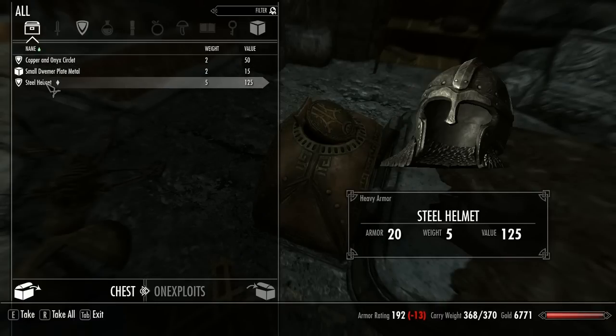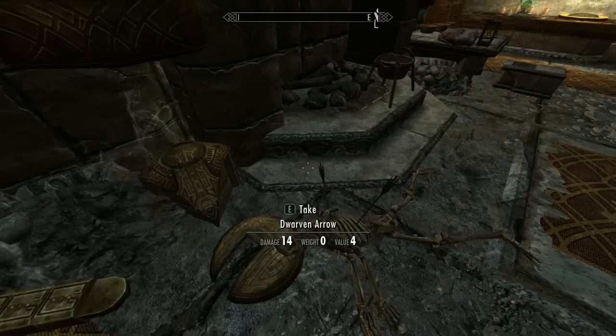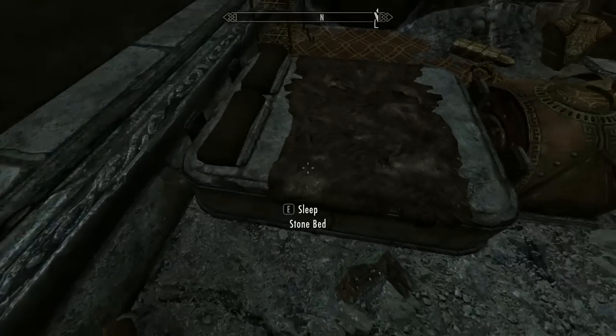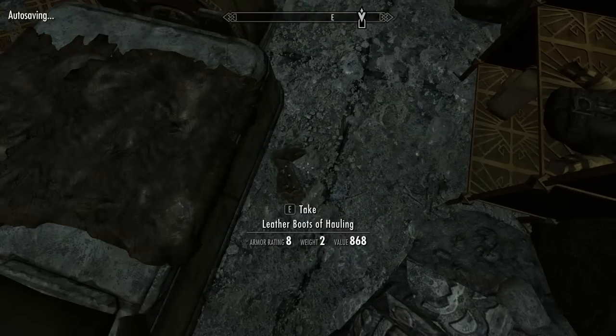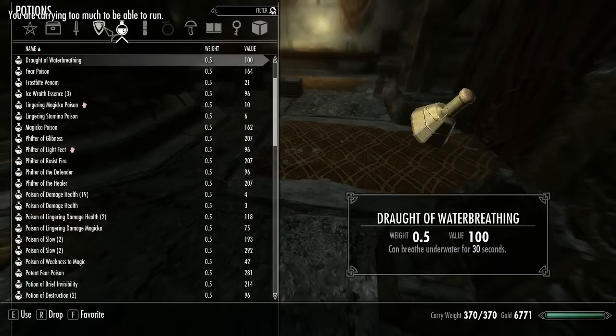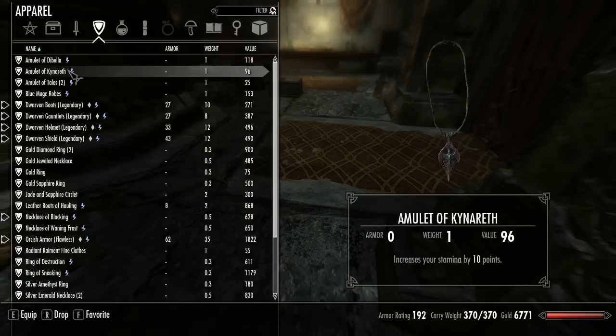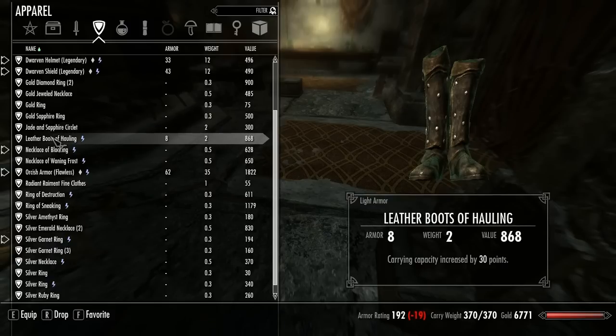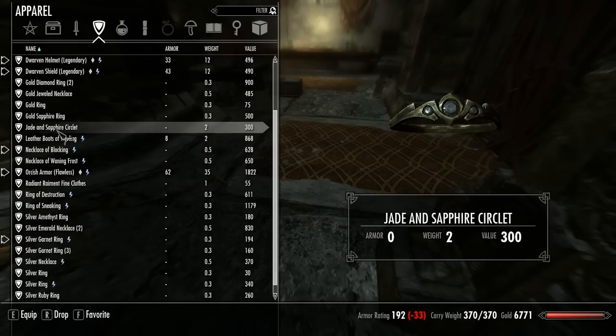Copper and onyx circlet. Steel helmet — you don't see steel much, do you? I could sleep in this bed for an hour. Well rested. Or rested anyway. Shouldn't have picked up those boots. Leather boots of increased carry capacity — that's kind of a nice enchant actually.